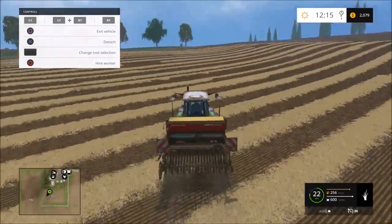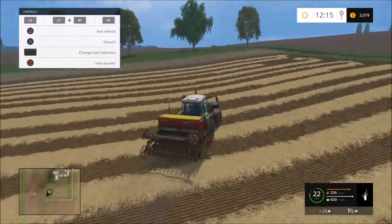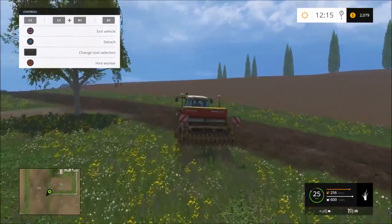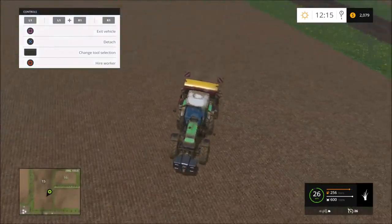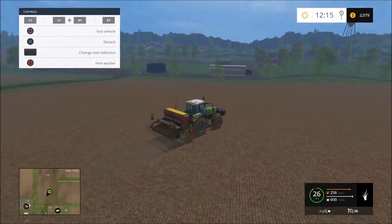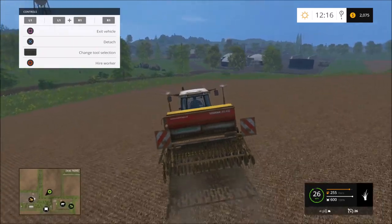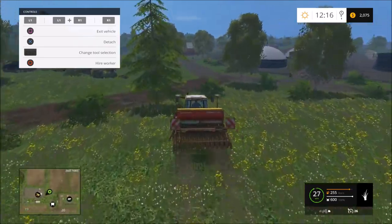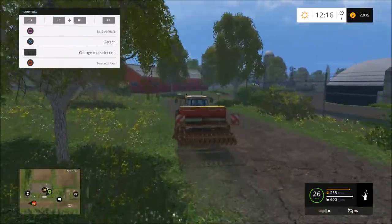Basically that's all we're going to do in this video - plant more grass. To save you the boredom we're going to stop here because that's the general gist of what you'll be doing when sowing seeds for grass. For our next video we're going to continue on with making silage - hopefully we'll have the field done and our mowers all bought, and we'll show you how to make silage and how to make big money. Thanks again - a like and a subscribe wouldn't go astray.